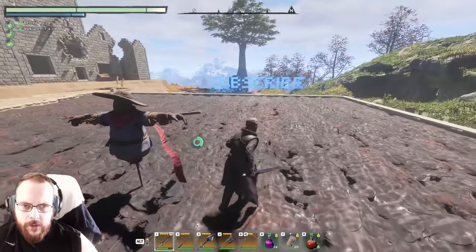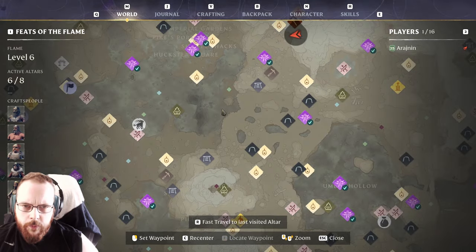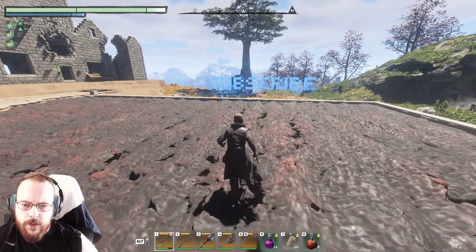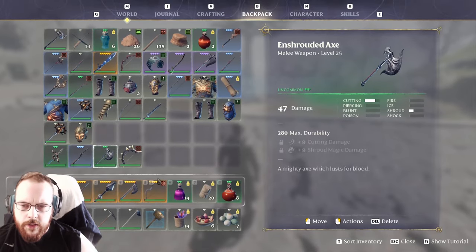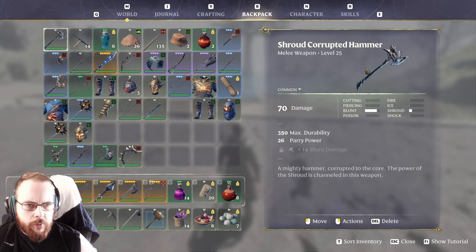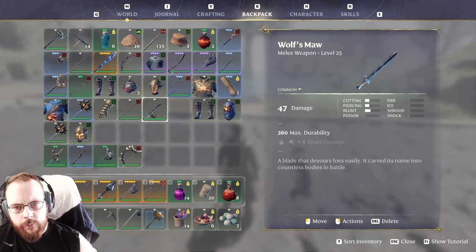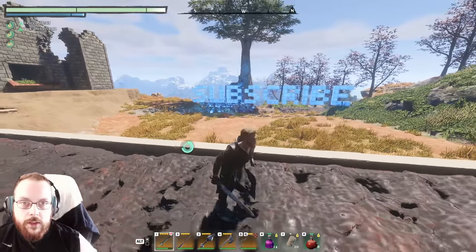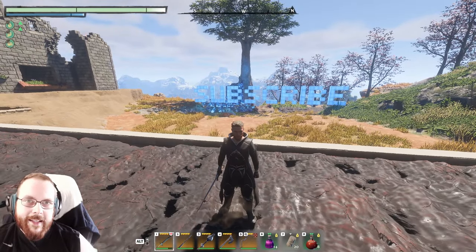We might be onto something, because there were quite a few weird weapons that dropped there - some that I haven't seen before. The Shroud Corrupted Hammer - I don't believe that I've seen this one before. It's level 25. Anyhow, I'm running out of time, so I think I'm gonna say, as always, until next time.